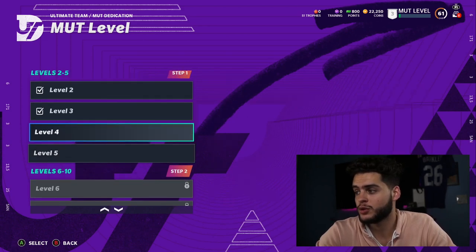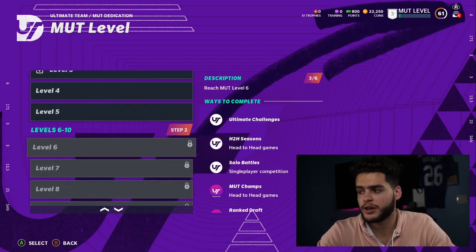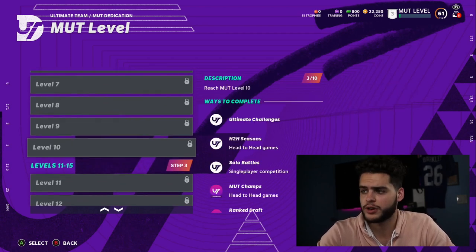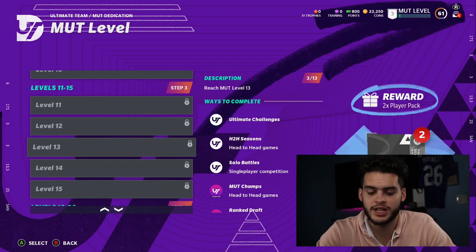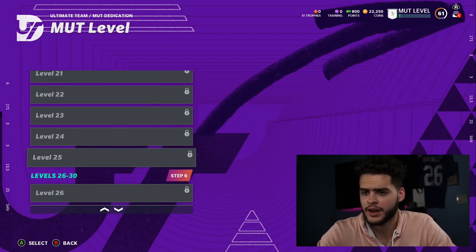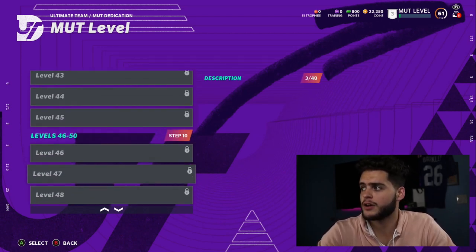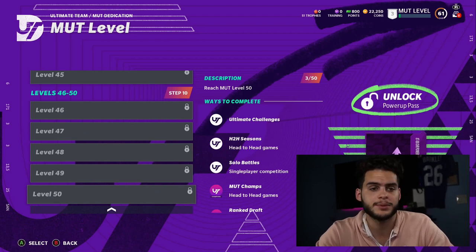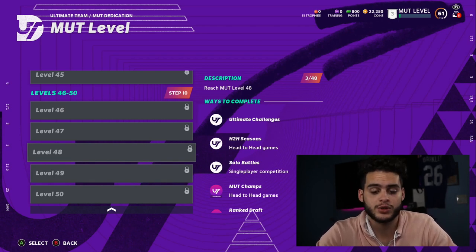You also want to get your MUT Level up — your MUT level is how you unlock rewards and get your Andre Johnson upgraded. At level five you get a player pack, coins, MUT Master tokens, training, a Power Pass, and so on. It just keeps going all the way up. You get Power Passes, coins, and packs all the way up to level 50, which is an 87 to 80 overall Power Pass — usually with a good store option like a legend pack.